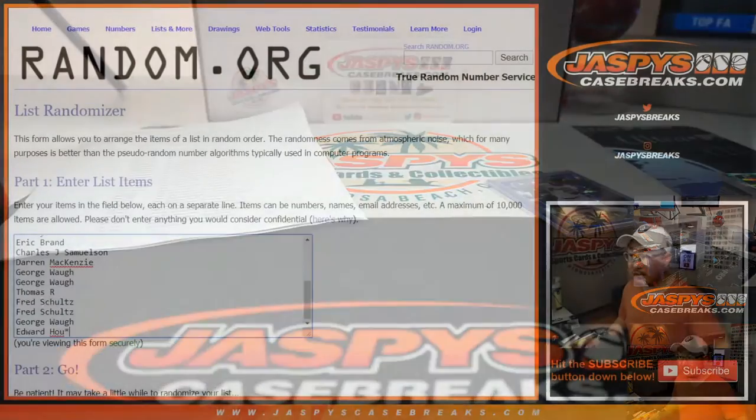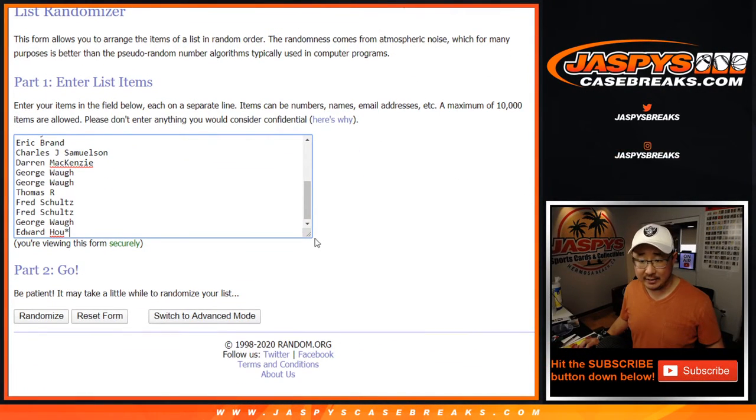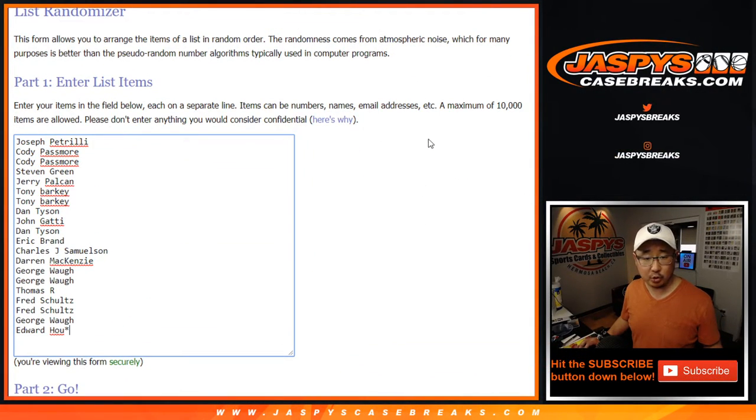Now, let's go back to the original 20 names — I already had this set up here. There are the original 20 names right here. Name on top gets a spot in Topps Transcendent Tennis. This group is also eligible for break credit once we fill up all the filler breaks for Topps Transcendent. All those details are on jazbeescasebreaks.com. Dan's saying that Adley is like a $1,000 card — that doesn't surprise me at all.